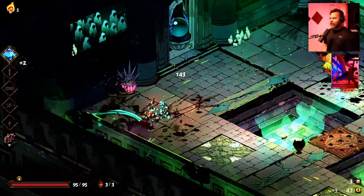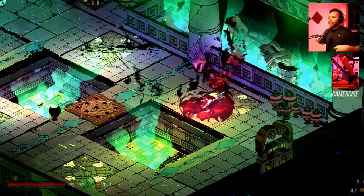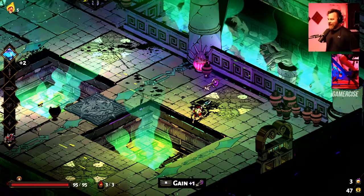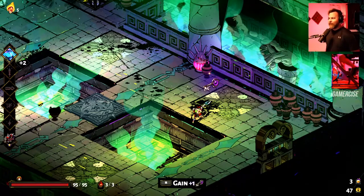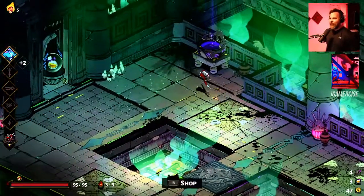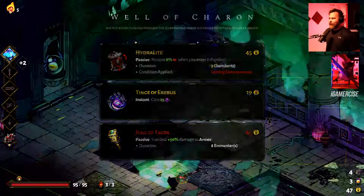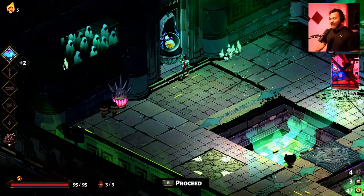If we can get Artemis — her dash strike adds increased damage and it hits three times, what a multiplier! If I get Artemis, that would be so nice. So let's see if we can get Artemis. And here we go — we've got a room with nectar in it.